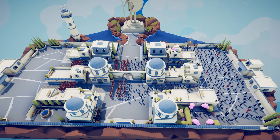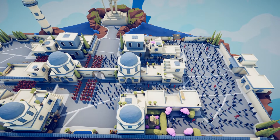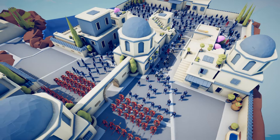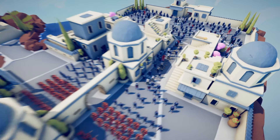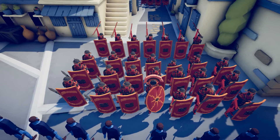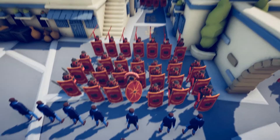Hello everyone and welcome back to Totally Accurate Battle Simulator. Today I'm not going to be bringing you a historical battle or anything of any historical connotations. This is going to be a battle doing what TABS was designed for in the first place, which is being a silly battle maker and a silly battle fighter. What we've got here, as you can probably tell by the title, is: what if zombies attacked Rome back at the height of the Roman Empire? That's exactly what we've got — Romans on one side and a whole heck of a lot of zombies on the other.